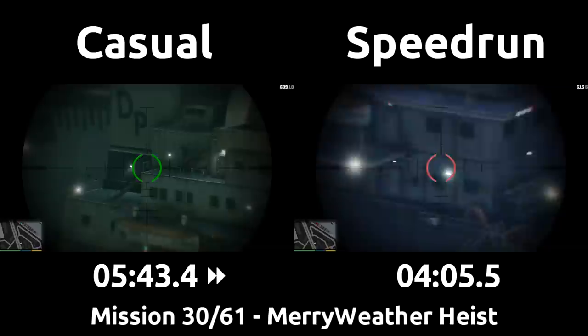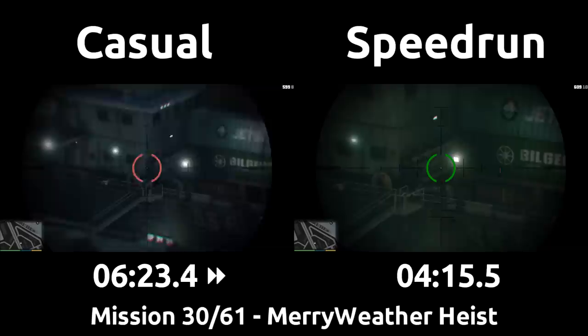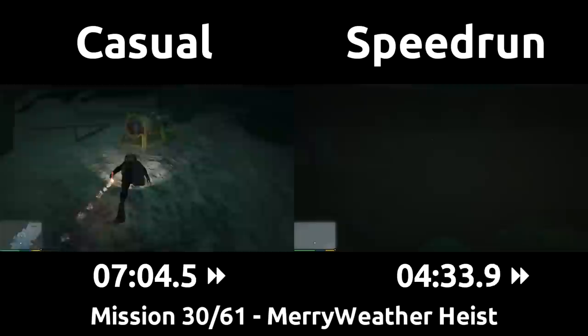The casual was able to relatively easily take out the chopper as it conveniently hovers directly in front of you if it's given time to fly its full loop. The speedrun will be waiting for Michael to get off the ship, instantly skip the cutscene, then bring the phone up with the arrow keys to call the detonation right away. If the speedrun received a text message before this mission started, they will have opened the phone once as Franklin to clear out the new text alert, otherwise you can't go directly into your contacts.